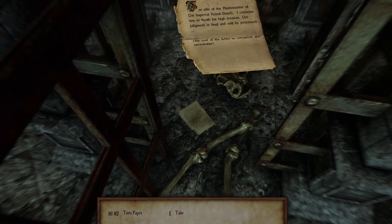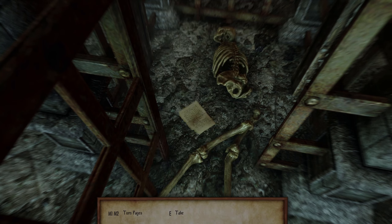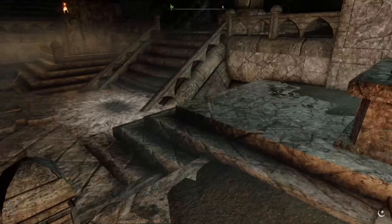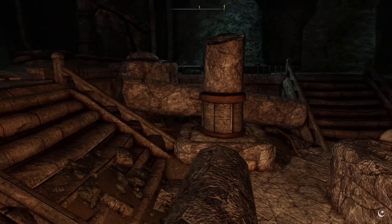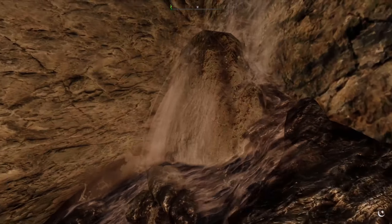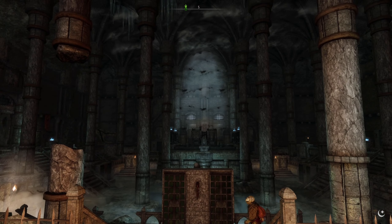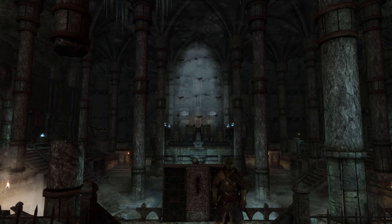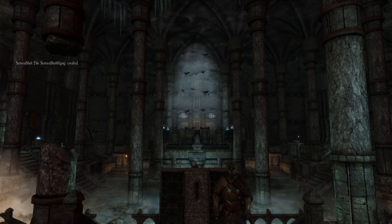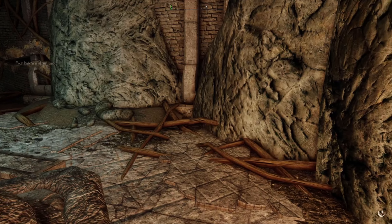Death sentence notes. 'For edit of the Blademaster of the Imperial Royal Guard, I condemn you to death for high treason. That judgment is final and will be processed.' The rest of the letters are corrupted and unreadable. Okay, so they've got a little cage. Very nice. Anything through here? Nope. Actually this would be a good — potentially better screenshot. Navarra, you could be in there. Sure, or not. Strong blades are back on, so I guess I gotta find the skeleton.